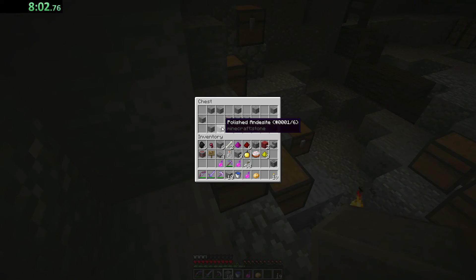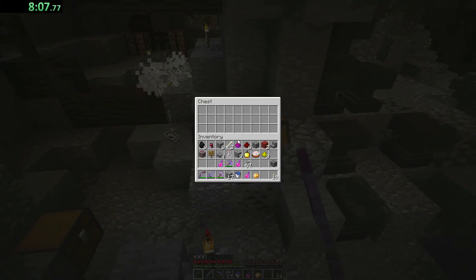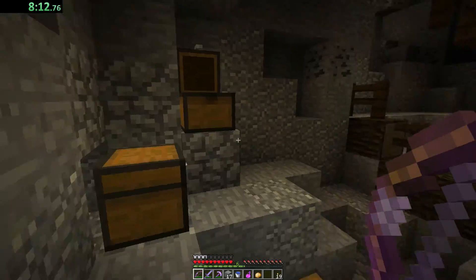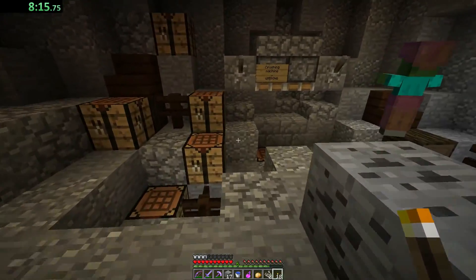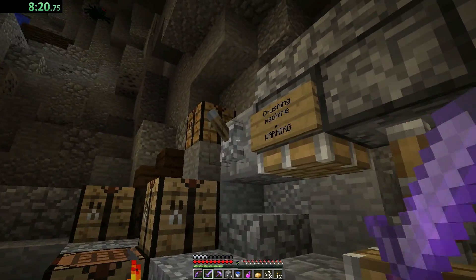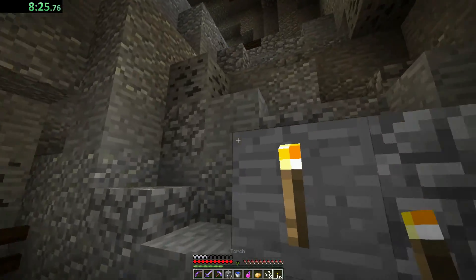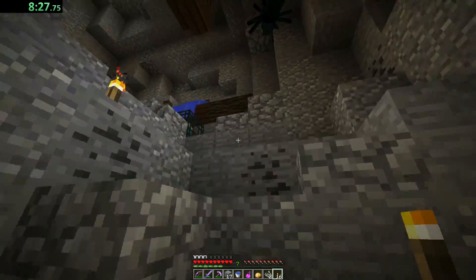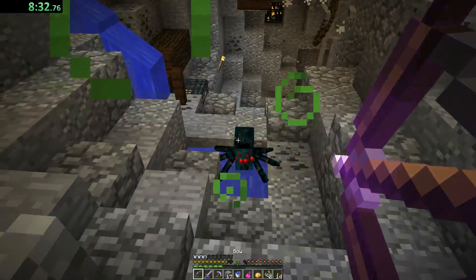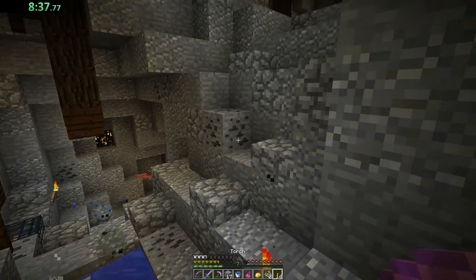Blocks. Spider, you're going to die. Nothing. Blocks. And this is a crushing machine — warning. That did absolutely nothing. We're still missing two pieces of redstone, which I assume are going to be in the next part of the map. That was interesting.